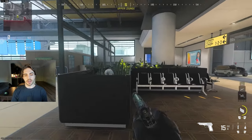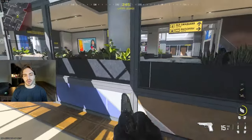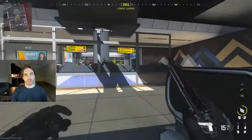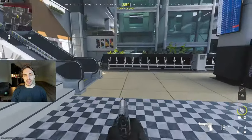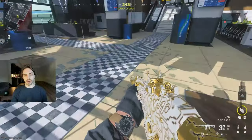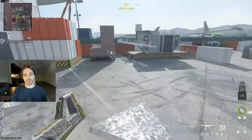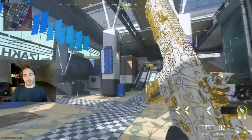This is going to be T, just because these plants create the shape of a T. If they're head glitching, they're head glitching T. You can also just call this Top Eskies. This is just going to be Eskies, just because of Escalators. This is Lobby — if they're spawning out here, they're Lobby. And back over here is just going to be Glass or Backglass.